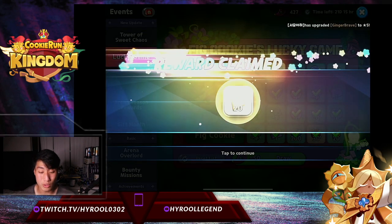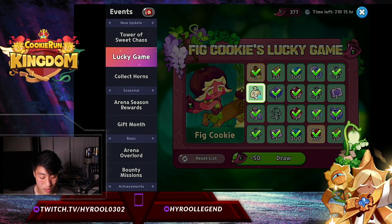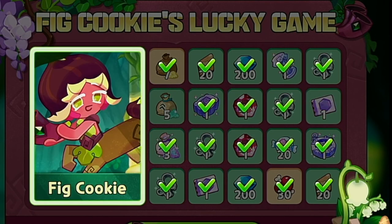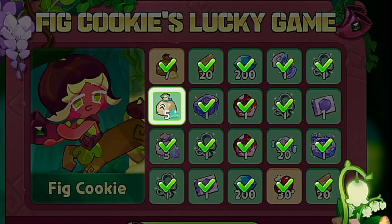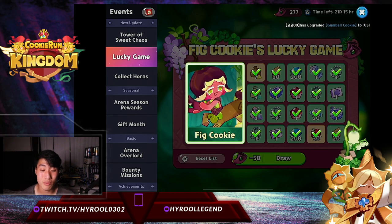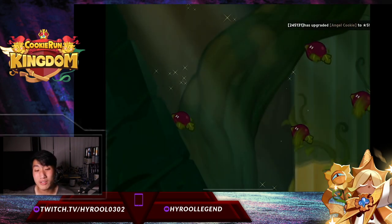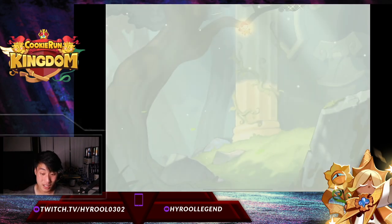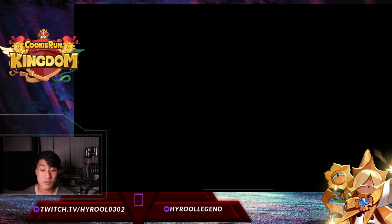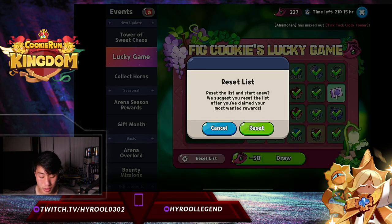We are almost out of horns and almost done. Look at that — we only have four left! We are bound to get one, but how many is it going to require before we can pull fig? There are only three options left and it doesn't want to come out. You need to get over 1100 — or maybe 1050 — in order to pull for fig if you're super unlucky like me.